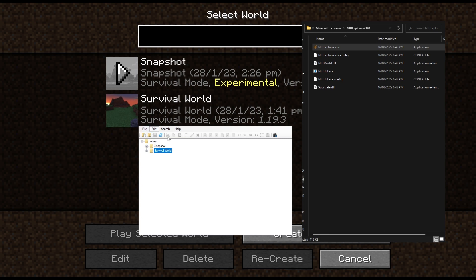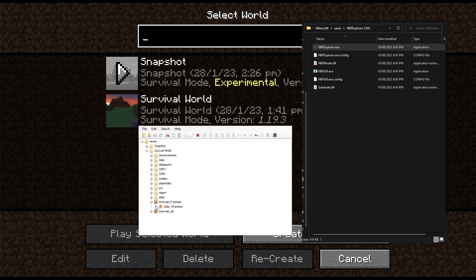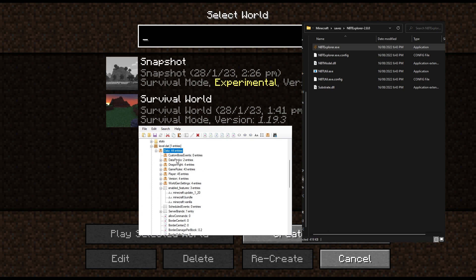So open NBT Explorer — we'll have our snapshot and our survival world. It should find automatically; if it doesn't, you just have to do file open and then locate your Minecraft save file. In the snapshot world, we want to go down to level.dat, open the data, and we want to look for 'enabled features'. Go ahead and copy that, then paste it into your survival world in level.dat > data — make sure you click on data — paste, and it should appear as enabled features. We've got update_120. This flags the world to enable these features to be accessed. After that, all you have to do is find the data pack, go to disabled, and copy over the update and bundle — if you would like to play with bundles — into the enabled section. You can use the inbuilt command at this point, but it's pretty simple to just paste them since you're here. Go ahead and delete the disabled entries, and now make sure you click save.